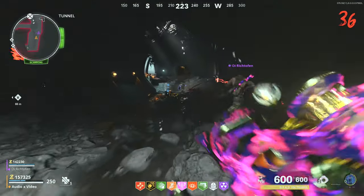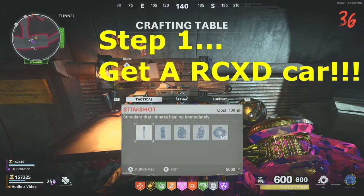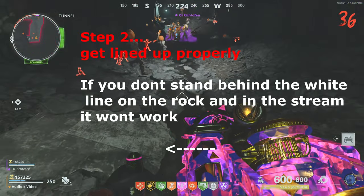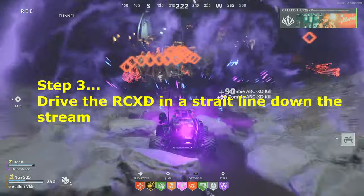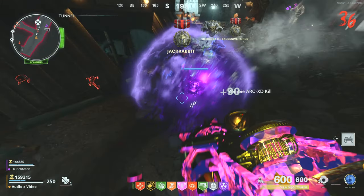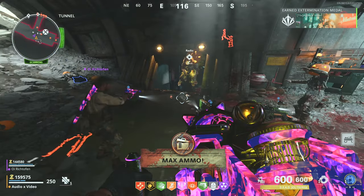There are a few little things to keep in mind with this one. I'll get an RC car and show you guys. The most important part is to be standing behind this little line right here. Stand in the water of this little creek and drive the RC XD car right down there. Once you get it parked down there it'll just stay here infinitely in this little spot and zombies will be attracted to it.